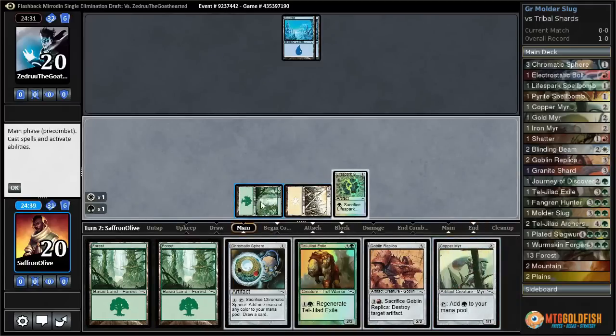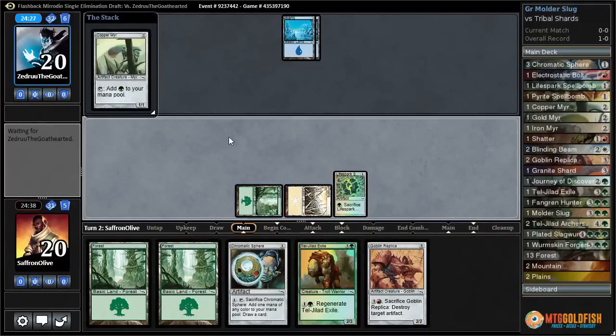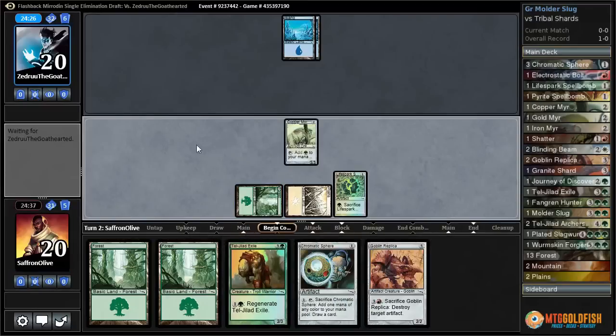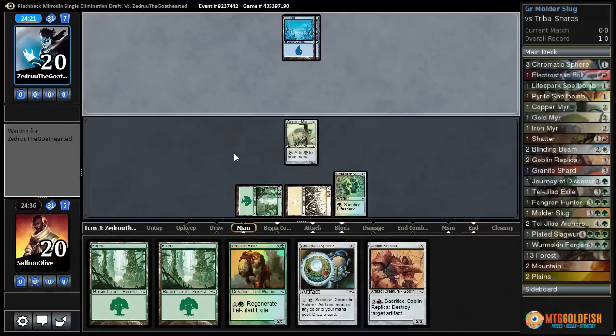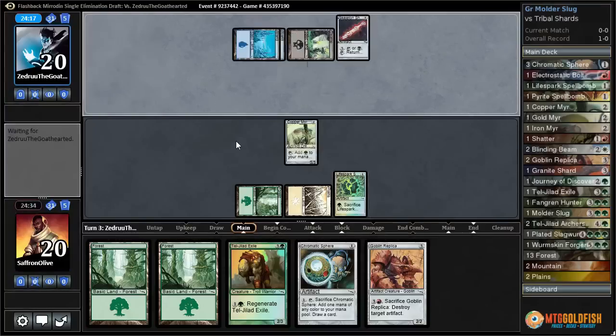We'll play Copper Mirror, might as well. Opponent leads on Island into Island — this makes me think probably Flyers and Artifacts. Skeleton Shard is pretty good.